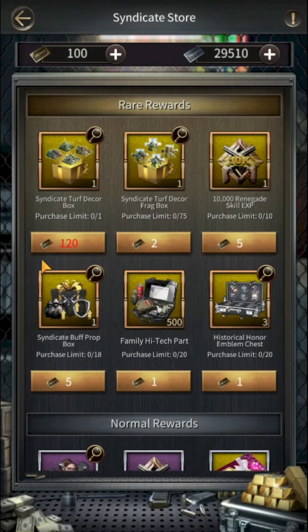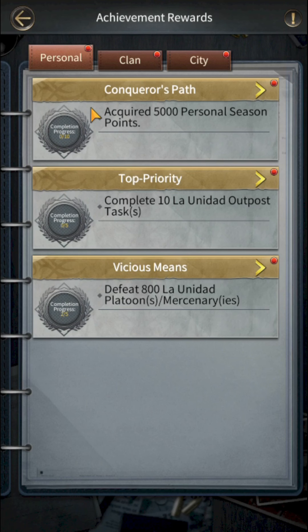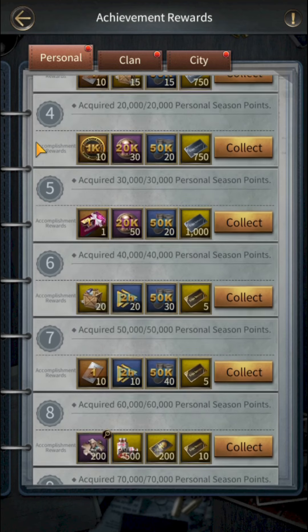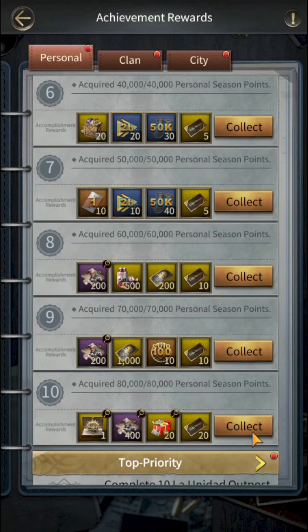You need to collect 120 Gold Arena cards from the Crude Crisis event in Mafia City. Obtaining these cards is very simple — you just need to score 80k personal points in Crude Crisis. Then you can collect the gold cards from the Personal Achievement Rewards section. I have made a separate video on how to get 80k personal points, which you can check later.